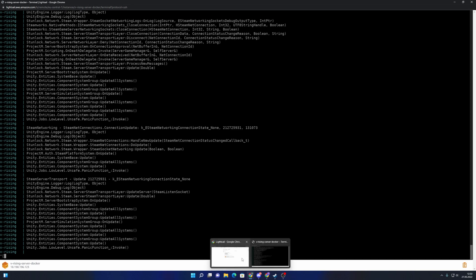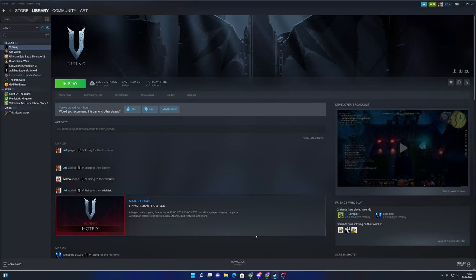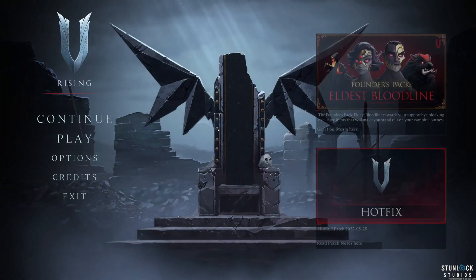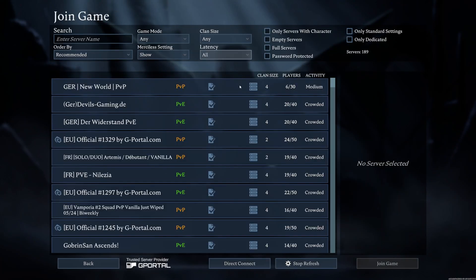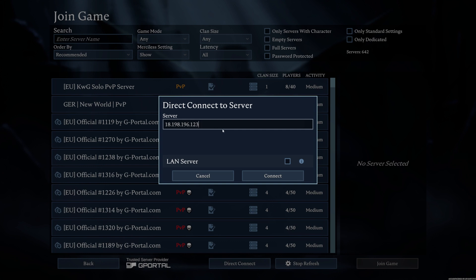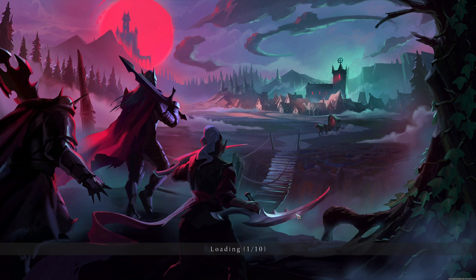I copy the static IP address we created at the very beginning and launch V Rising. I skip the intro, go to Play Online, then Find Servers. Using the direct connect option I paste in the IP address and connect. The server is ready — I enter the password 1234.